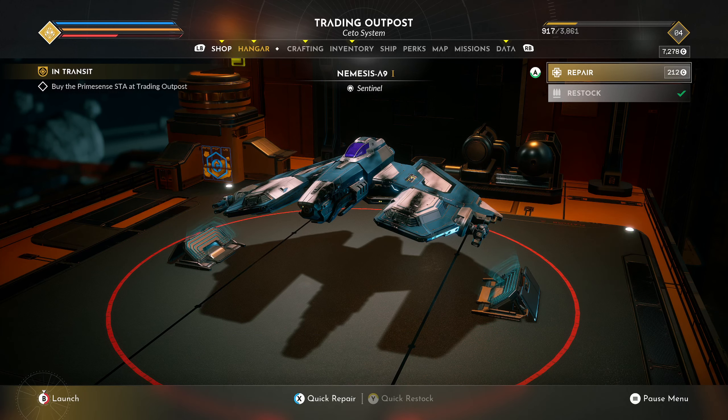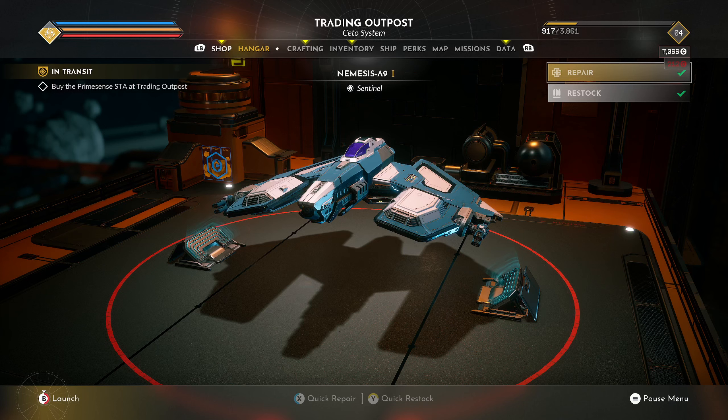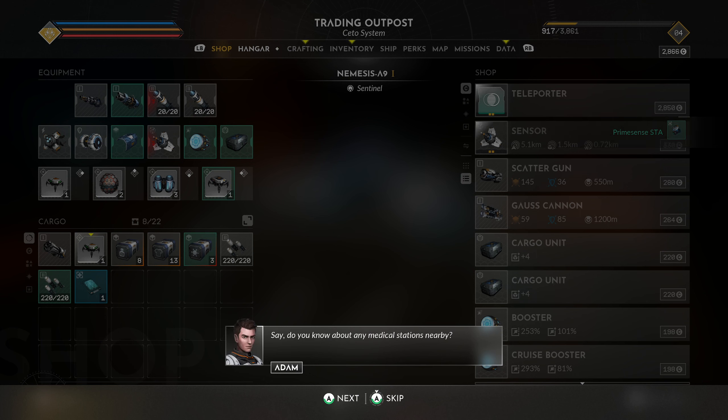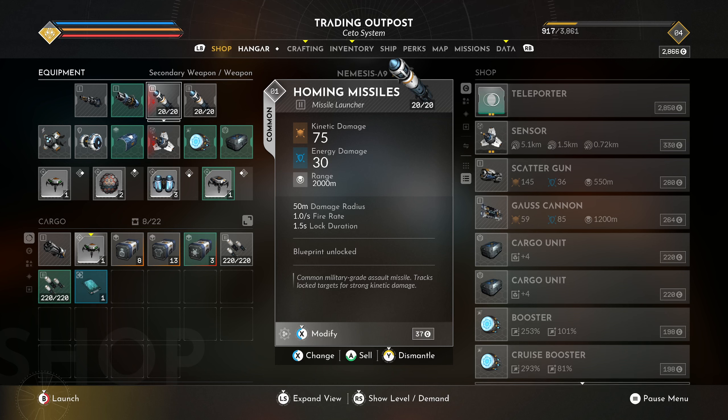That mission's done and I definitely need to do some repairs. Heavy hull damage — eventually I'll get better at this game. We need to buy the Prime Sense STA, so let's go to the shop. It's the first one — 4,200 credits — and we have more than enough now. 'Do you know about any medical stations nearby?' 'The closest is probably the one at Prescott Star Base in Union; out here no one ever cared about infrastructure like that, not even during the war.'